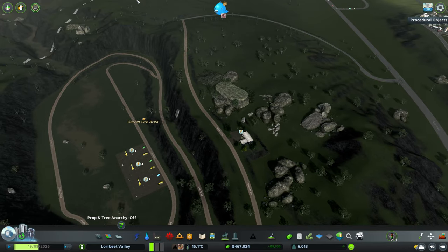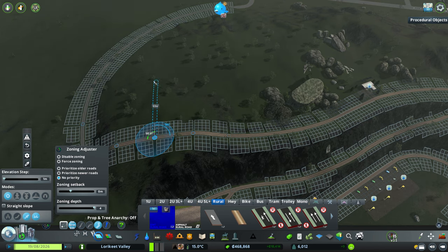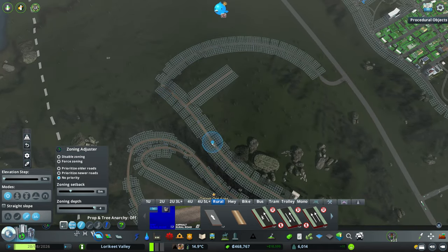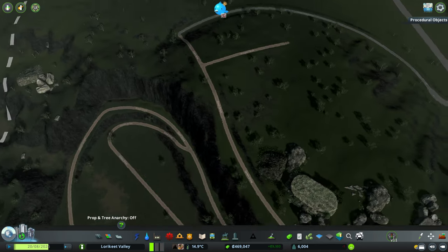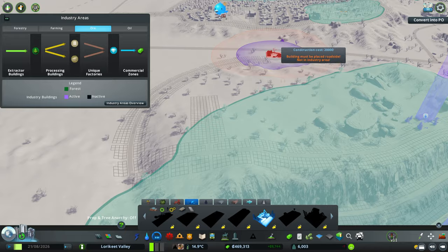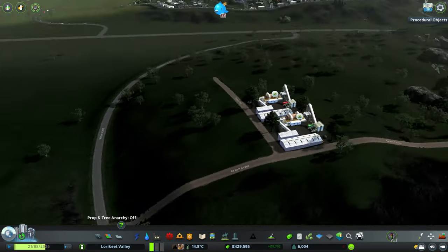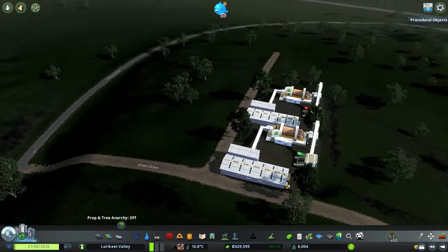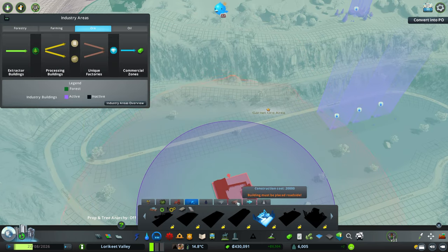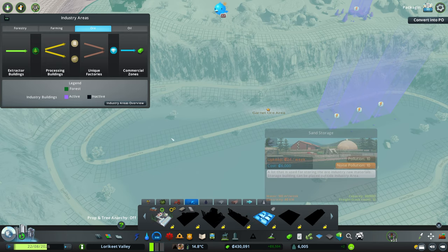We'll see what we can do in terms of laying out a little grid here. Obviously we've got some decent topography to be wrestling with, but I think it shouldn't be too bad. Green Drive will function as a bit of a collector, so we don't want to be putting our production buildings directly onto this road — we can put some directly off the side roads like this. We've got a few there that we can start feeding some ore to. We've also got a few storage buildings as well — we've got sand storage.